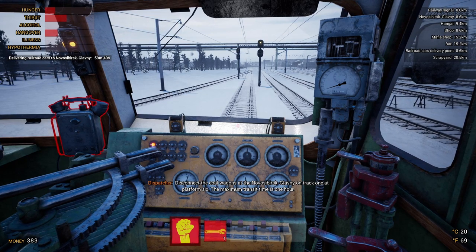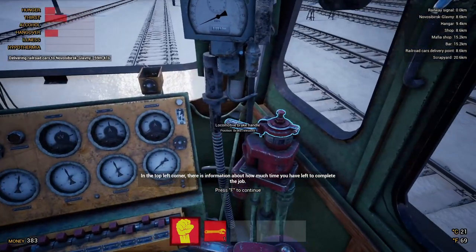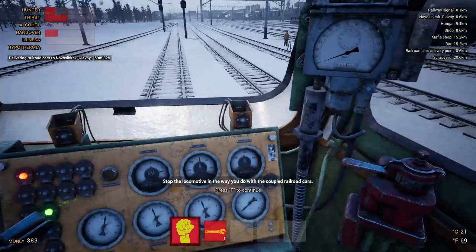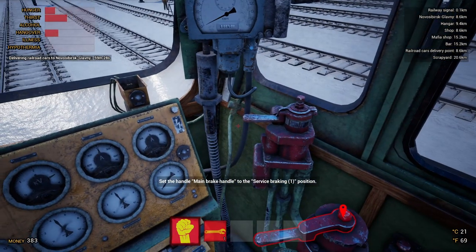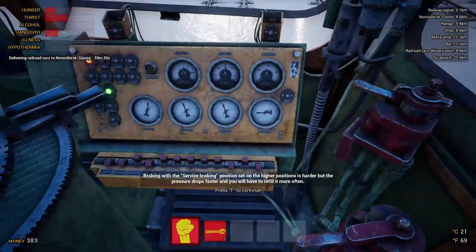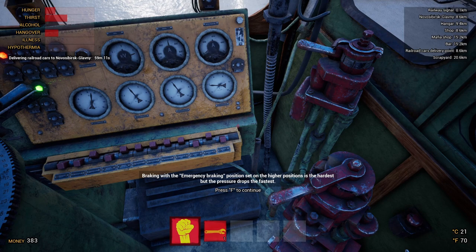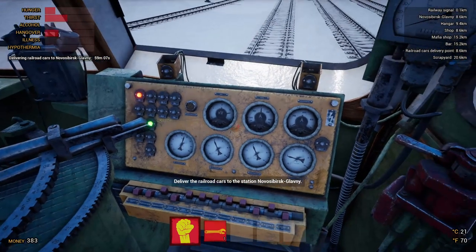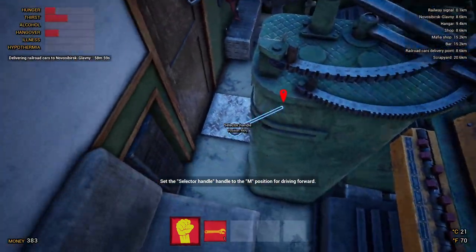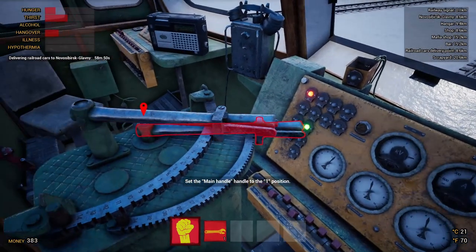He's saying we need to go disconnect these at track one, platform six of Novosibirsk Glavny. Please forgive me — I'm not great at pronouncing those words. Trying to hit the brakes. The tutorial is blocking me. Service braking one is the most optimal, very gentle. Emergency braking is the hardest but drops pressure the fastest. I think the braking mode differs depending on whether I have something attached or not. That makes sense — it's not locomotive-only. Then we need to remember to hit the tutorial button right here.